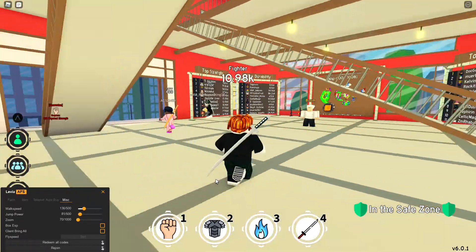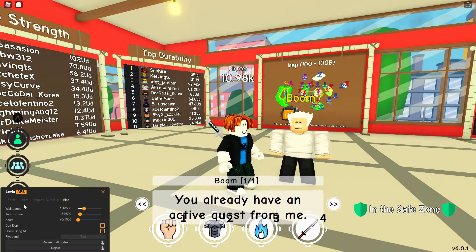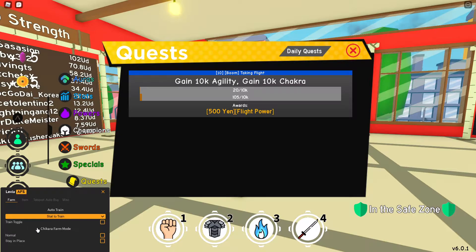Alright, let's just get a quest real quick. I already have an active quest, so we need to train for agility. Let's get agility — not speed, agility.